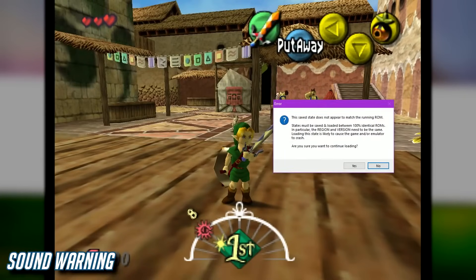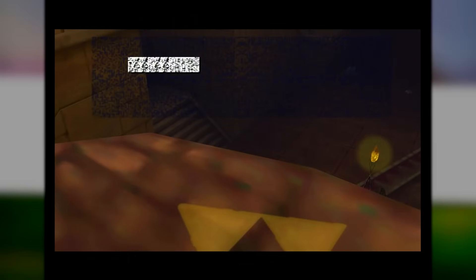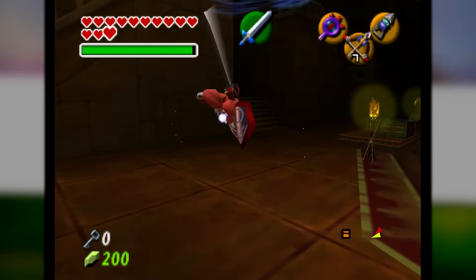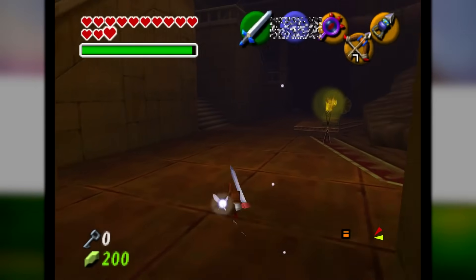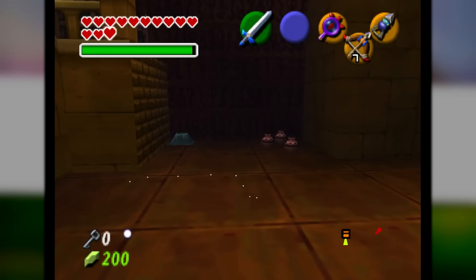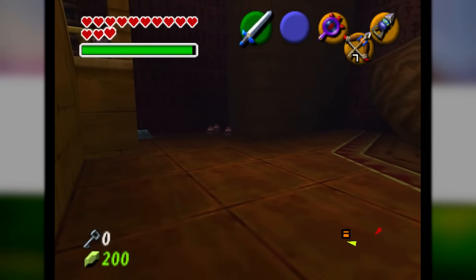Why don't we try loading up the save for the Ocarina of Time randomizer for the channel? What is Link doing? You can't hear this right now, but the sound is just atrocious - it's literally the worst thing I've ever heard in my life. I would rather hear Link screaming for 12 hours straight than have to listen to this for more than 10 minutes. Also, charging up a spin attack crashes the game. The more you know.